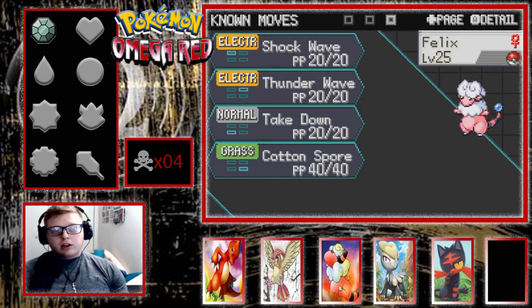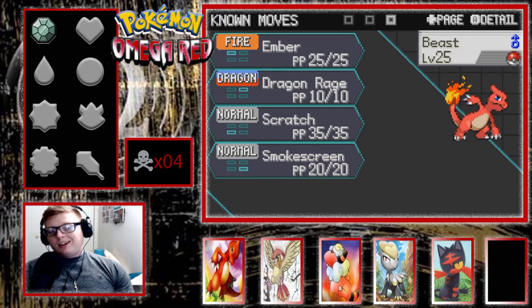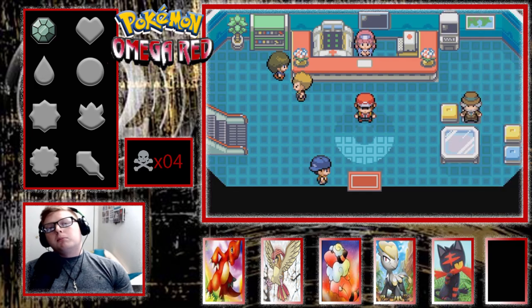Valentine has Dragon Tail, Tackle, Bide, and Protect. We got Felix the Flaaffy with Shockwave, Thunder Wave, Takedown, and Cotton Spore with Static. And Beasts the Charmeleon with Ember, Dragon Rage, Scratch, Smokescreen, and the ability Blaze.